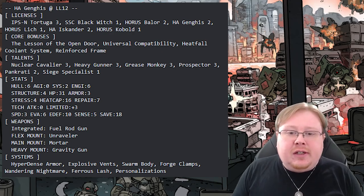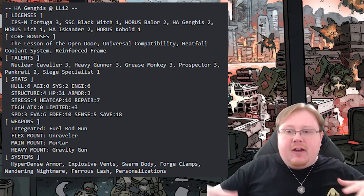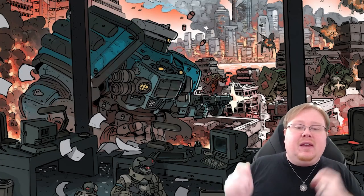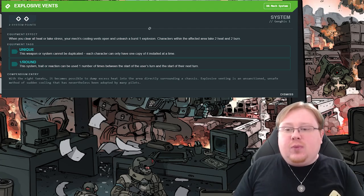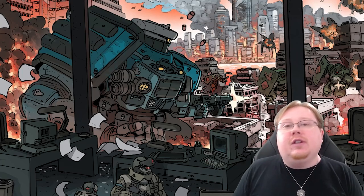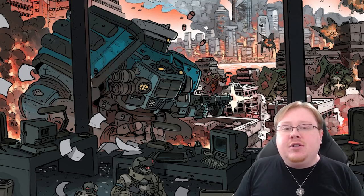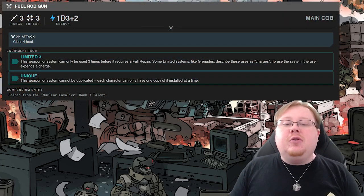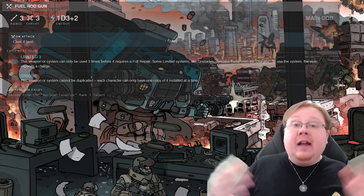Its primary function is to get to a position on the battlefield and create essentially a very terrible zone around it for enemies to be in, using the Baelor's Swarm Body specifically and the Genghis's Explosive Vents. You just want to get enemies as close to you as possible and then consistently dump damage on them with your various systems, while also using actual weapons for more long-range enemies or using the Fuel Rod Gun to proc your Explosive Vents and do damage to enemies within your kill zone.